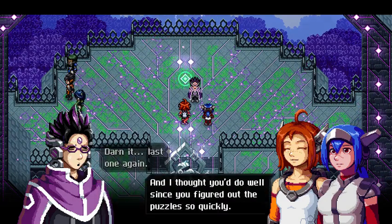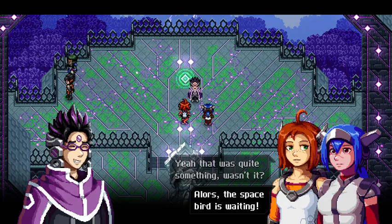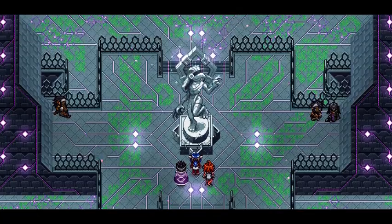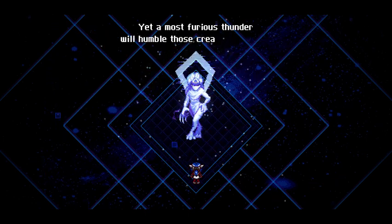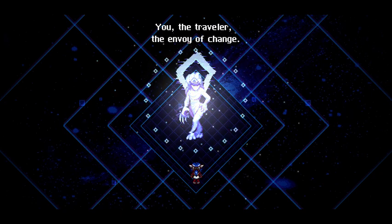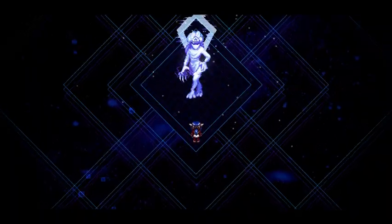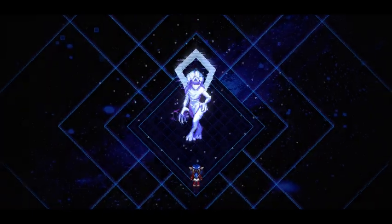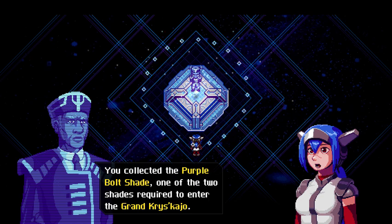Darn it, last one again. I thought you'd do well since you figured out the puzzle so quickly. Well, I had a pretty hard time in the last section — too many of those enemies. That was quite something, wasn't it? Allors, the space bird is waiting. I don't know what Allors means so I just read it. Purple bolt shade obtained. We always walk in the light of the crystal — or the triforce or whatever from Link to the Past. Congratulations seeker, you collected the purple bolt shade, one of the two shades required to enter the grand Kriska Gel.